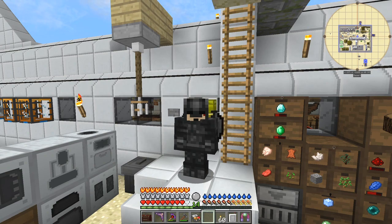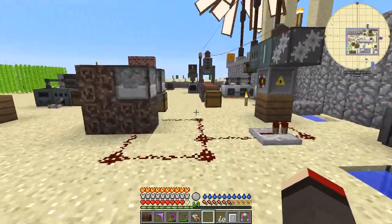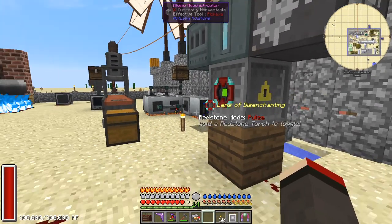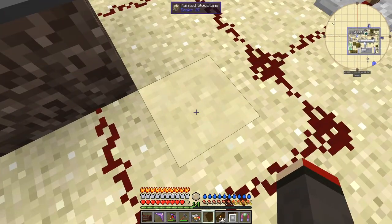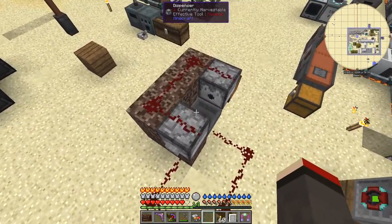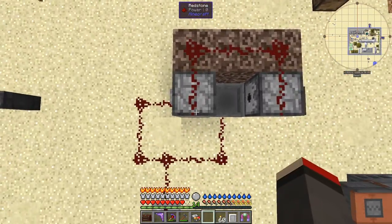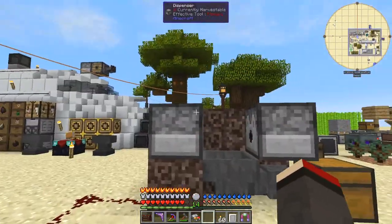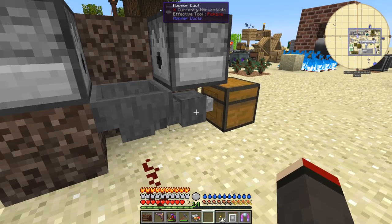My disenchanting setup is over here with this atomic reconstructor from Actual Additions, and I've got a lens of disenchanting on it. Here I've got a little bit of wiring, and I've also got a painted glowstone providing light without lag, but you can't put redstone across it. Here we have some redstone going across two dispensers — this was sand but it's now been converted.